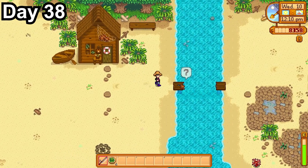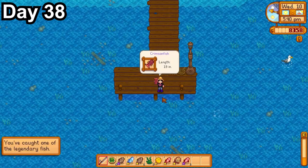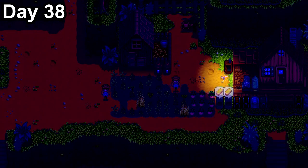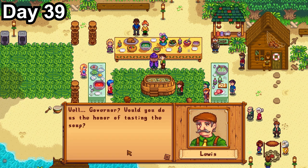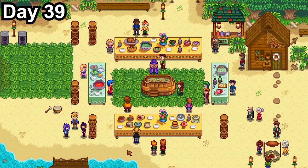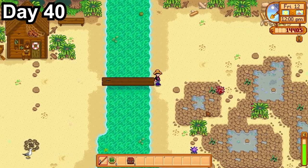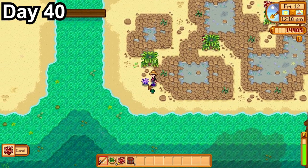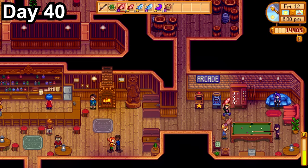Day 37, I took extra hoarded items to the community center and completed the construction bundle, then went to the mines to grind mixed seeds. Getting really unlucky with seed drops, I said screw it and spent the rest of the day cutting trees, getting level 6 foraging. Day 38, I repaired the bridge at the beach — sadly no sea urchins yet. I then fished and managed to catch my first legendary fish. Overnight we made just over $6,600 and I got my first fairy event. Day 39 was the luau. The fairy caused some corn to finish — we already got 2 gold corn. At the luau I put in a silver cauliflower, got a good response, a decent friendship boost, and by day's end we got level 4 farming.